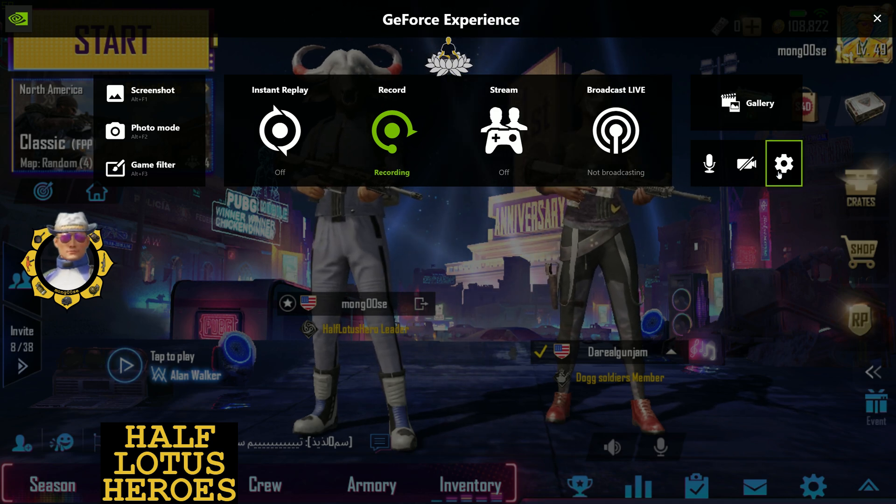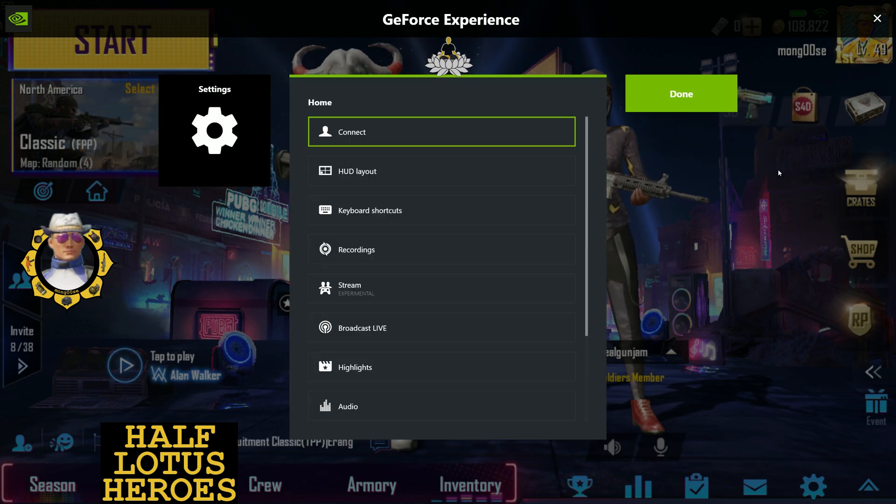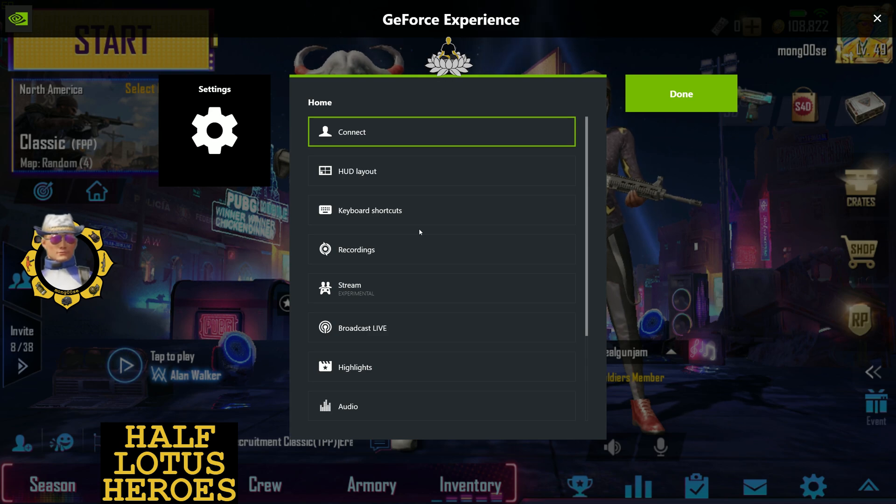Then you can mouse over to this gear on the right-hand side, click that gear, and scroll down.